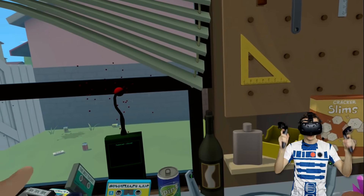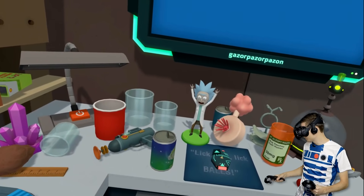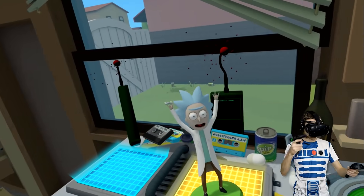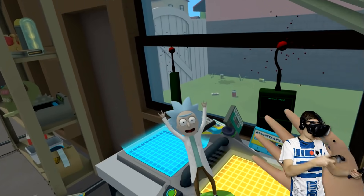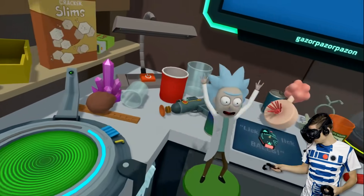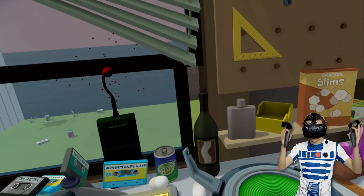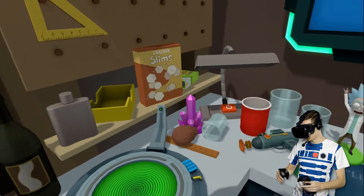So here's the plan, guys. We are going to create the robot right now, and then we're going to try and morph it with Rick - like actual Rick. And we're going to use these two beautiful devices to do exactly that. So let's go ahead and grab the first ingredient for the robot.